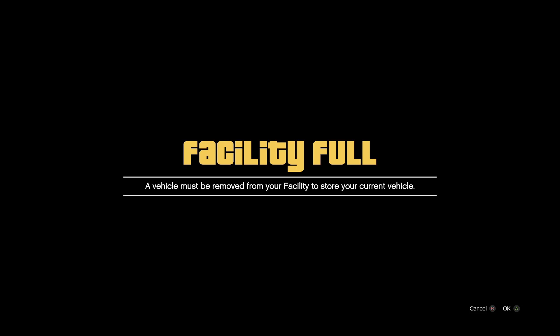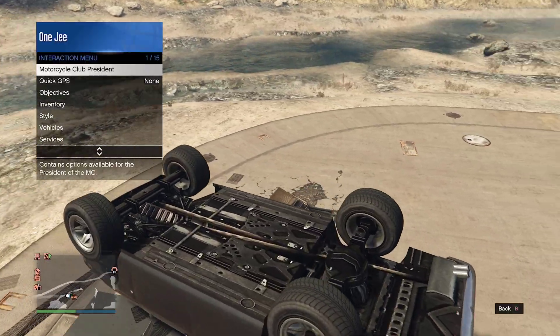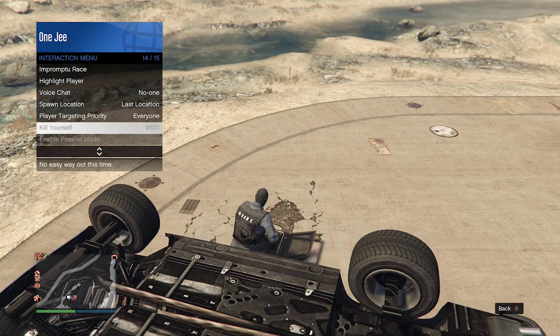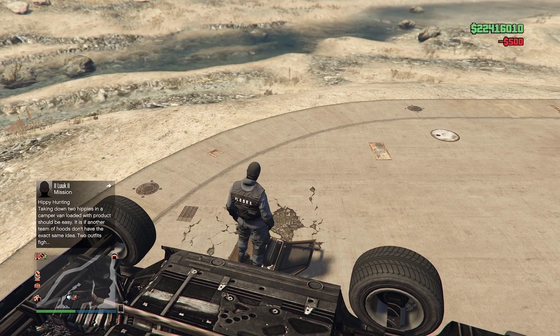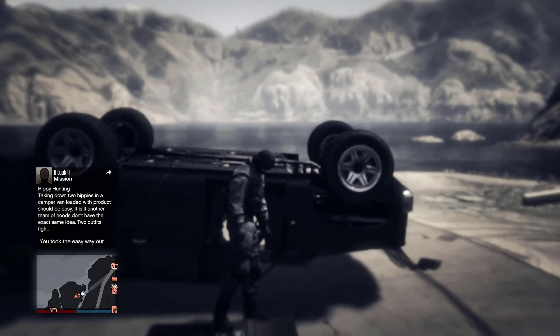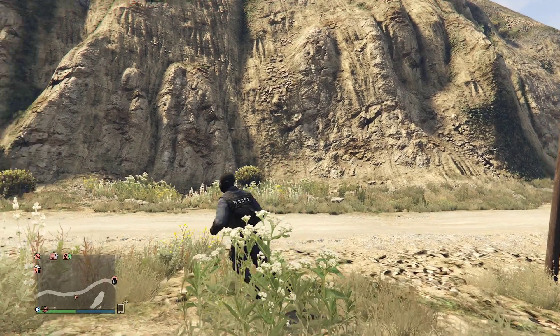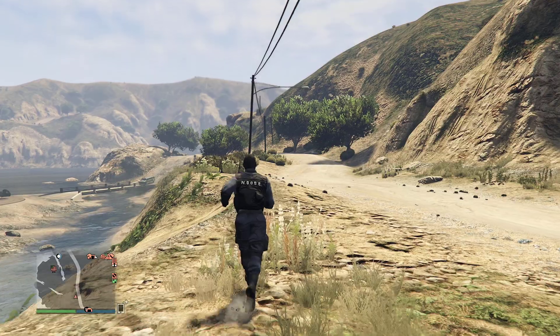Once your friend flips the car upside down, go ahead and accept the invite. You'll appear like this — get out of the car and kill yourself in-game (not real life!). Once you've died in-game, run back and hop into your friend's car and drive it inside the facility.